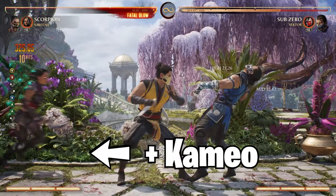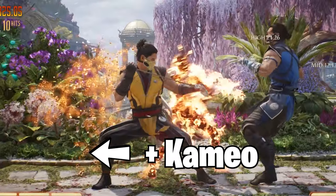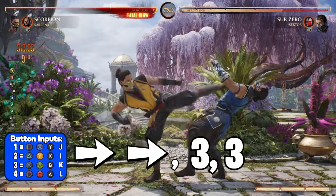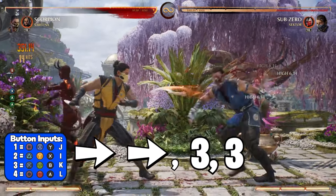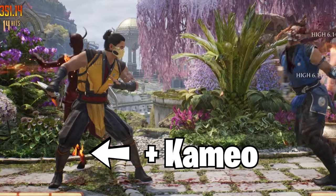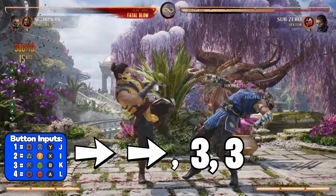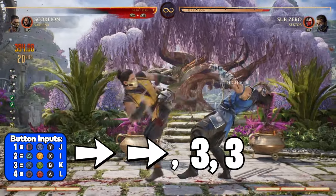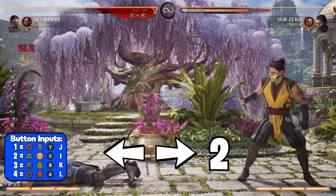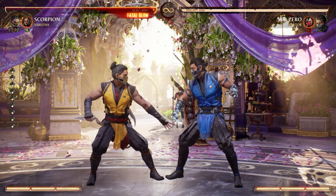Then you immediately want to cancel into your back cameo assist with Serena. This Serena assist stuns the opponent for a while and even pushes them back towards you. Dash forward to close the distance and follow up with another 3, 3. Call your back cameo assist one more time right after you land your 3, 3. Dash forward to close the distance and hit with 3, 3 one last time. Then finish the combo by canceling into Blazing Charge, which is back forward 2. Put that all together and this is what it should look like.